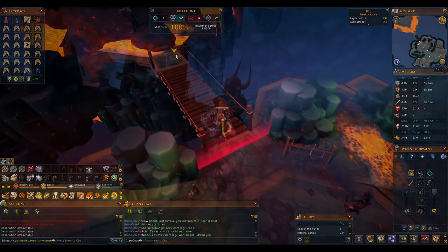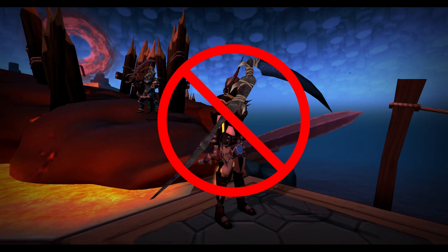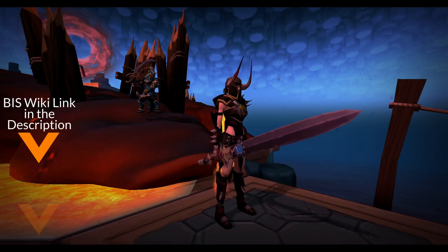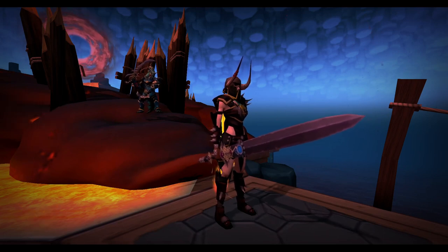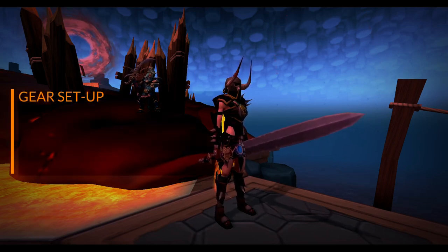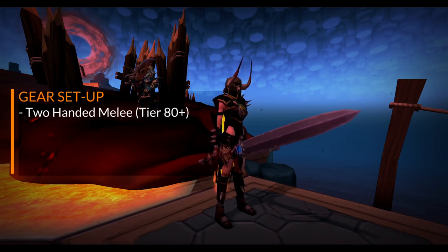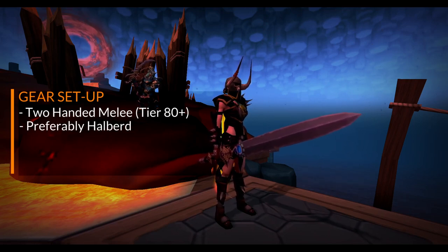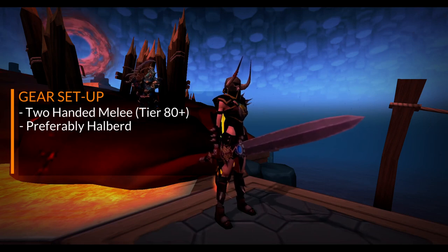Next up, let's talk about gear. My assumption is that if you're watching this guide you probably don't have best in slot gear or stats, but if you do I'll leave a link to the wiki in the description for an up-to-date best in slot list. You're going to want to use a two-handed melee setup here to abuse the fact that you can damage both Twin Furies at the same time, and two-handed weapons have great AOE abilities. The Twin Furies have quite a high defense, so I'd recommend tier 80 weapons or better.